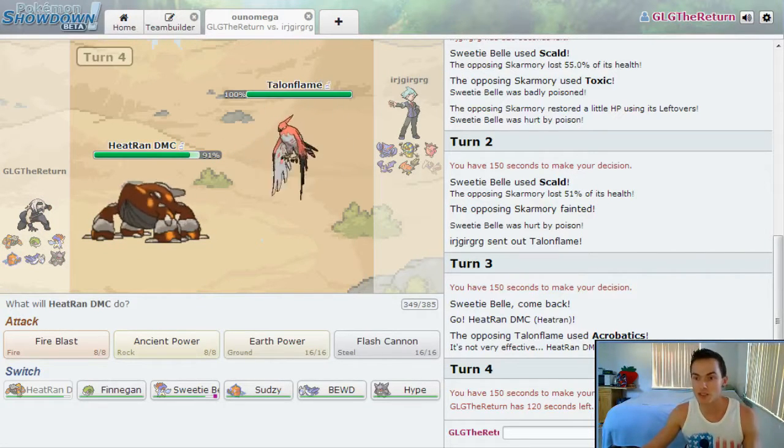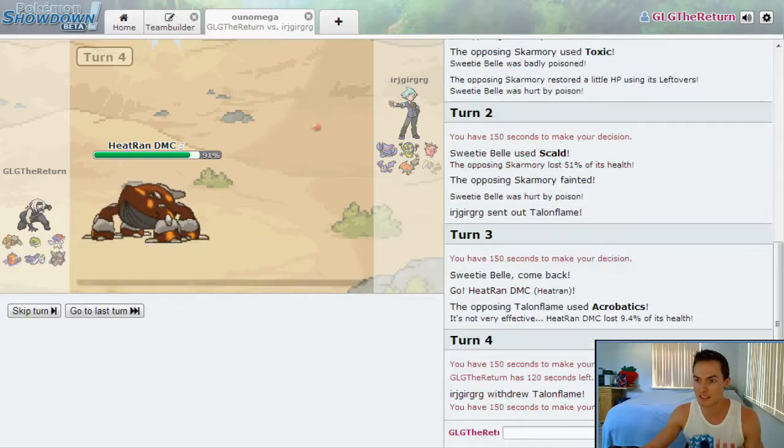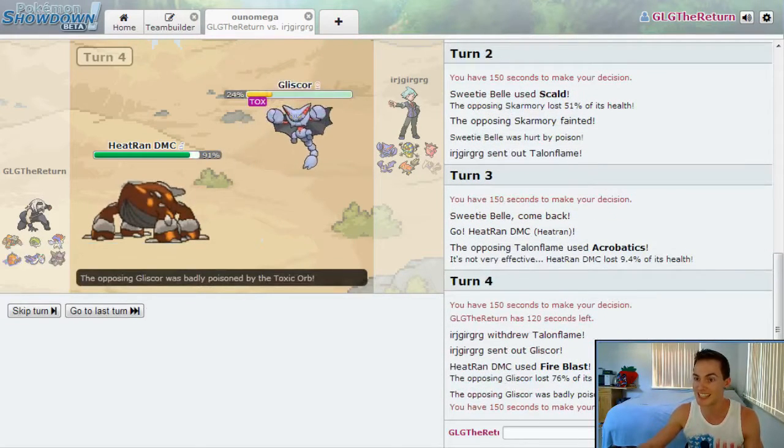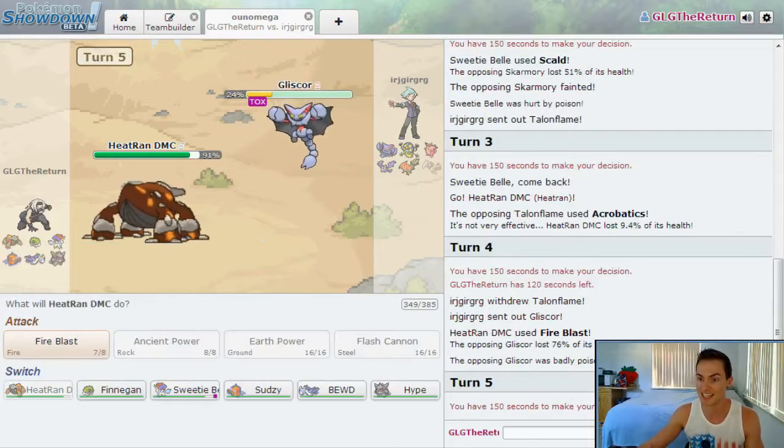Let's just go Fire Blast here. He switches into the Gliscor and I hit him with Fire Blast — that is going to decimate this fool. Not bad. He's probably got Earthquake.